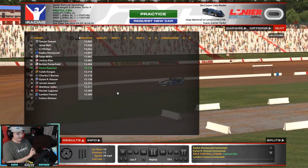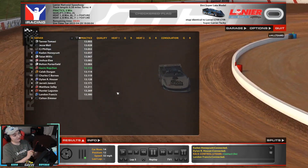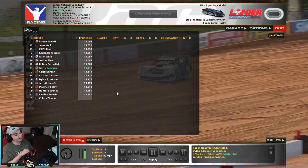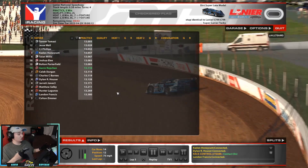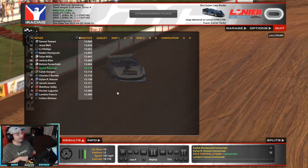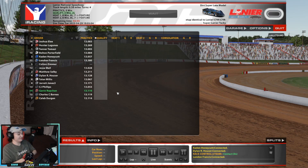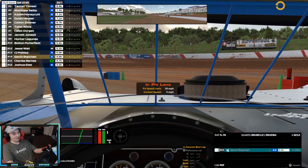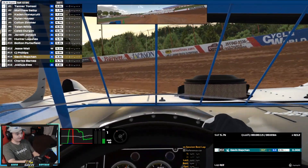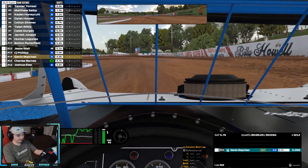We found ourselves in a big one today. We are the 14 car out of 16 cars, so everyone's making the main. We're kind of mid-pack right now with speed. We got Tanner Tomasi out here as the number one car, the number 16 car is Josh Ellie. We got Caleb Durgan, Dylan Hauser, Matt Selby - a bunch of big names. We're freaking screwed. We got Caden Honeycutt out here as well, a NASCAR driver. Let's go ahead and see where we can qualify - going bottom and let's try not to embarrass myself.